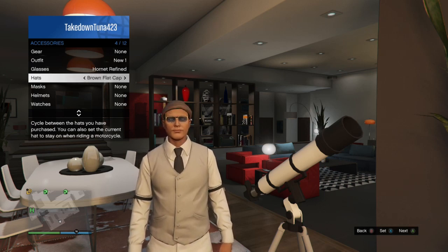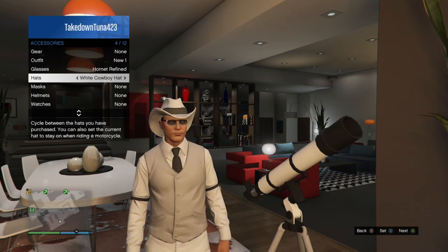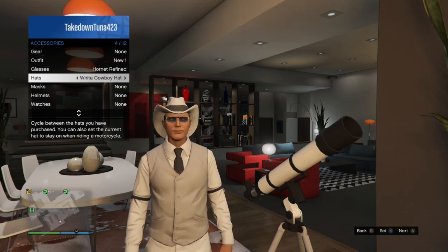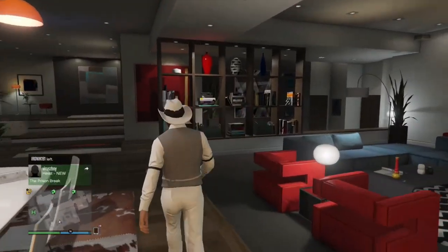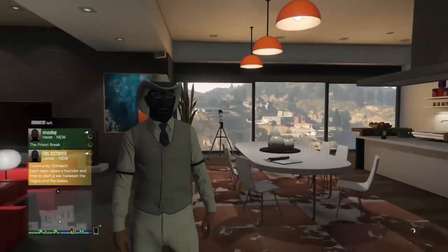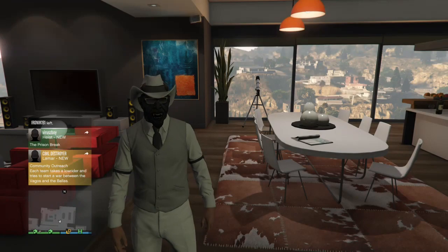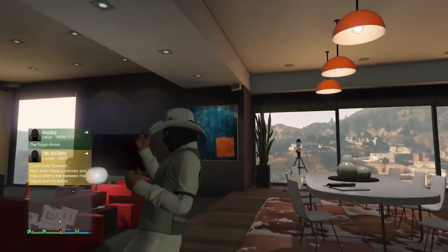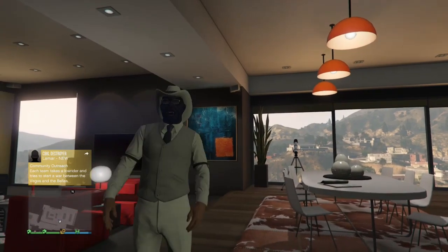You don't want to change your mask while you're in this — if you do, you'll mess the whole thing up and it won't work. Once you do that, just back out of there, walk away from the telescope, and bam — there it is: hat, mask, glasses glitch. Hope you guys liked it, sub, comment, like — freaking out Tuna, I'm out, peace.